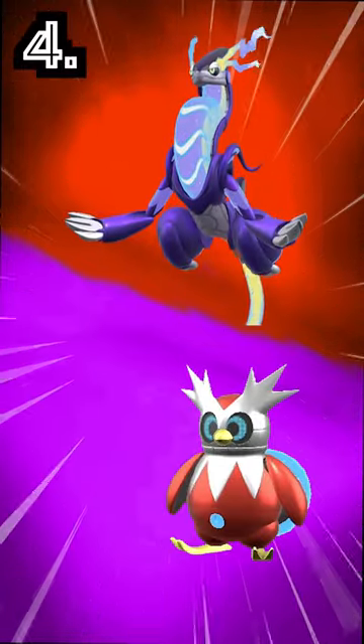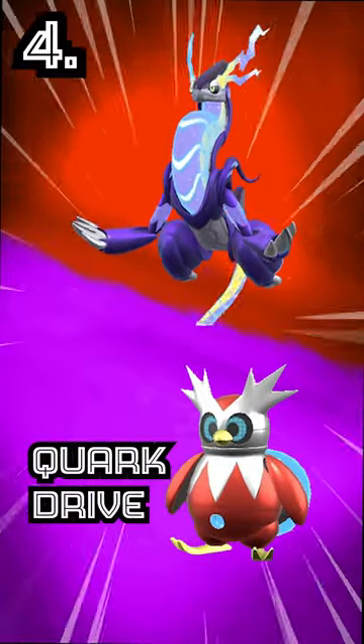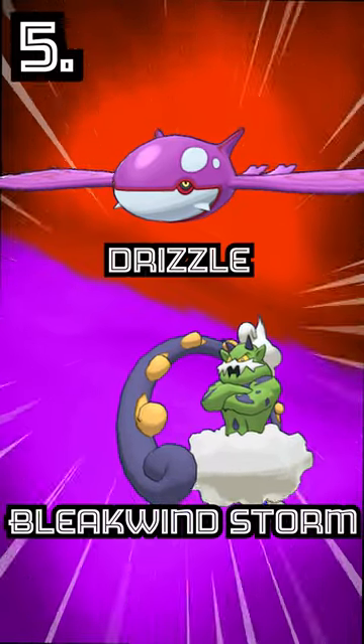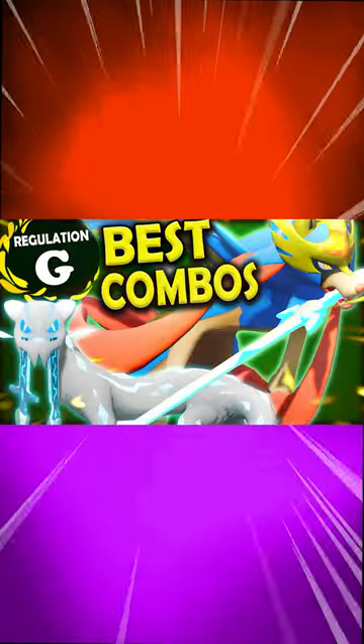Miraidon and Iron Bundle is huge because Miraidon sets Electric Terrain, which then procs Iron Bundle's Quark Drive. And finally, we have Kyogre and Tornadus. This sets Rain for Tornadus so it can spam Bleakwind Storm, and you're able to spam Waterspout after a Tailwind from Tornadus. So keep an eye out for these combos.